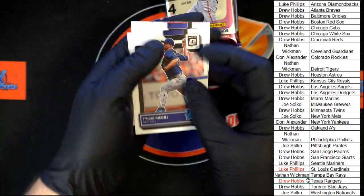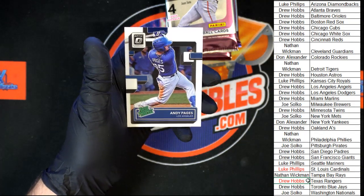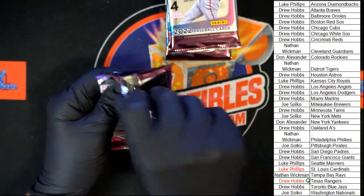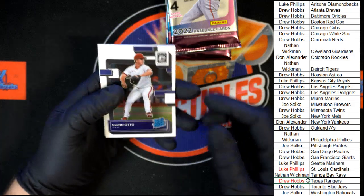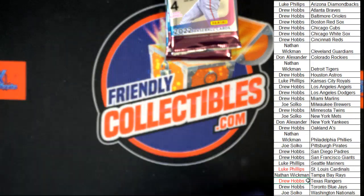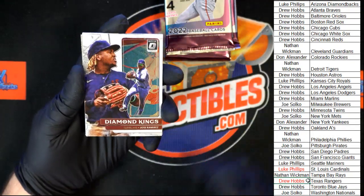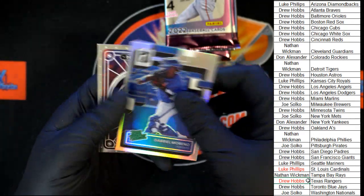McGill Rated Rookie, Colton Welker Rated Rookie, DeVall Rated Rookie, and Pages Rated Prospect. We got Glenn Otto for Texas, Jose Abreu — that one hurts to see today — Bogaerts for Boston, Garrett Cole Lights Out — yeah, that one stings a little bit. Diamond Kings Jose Ramirez, Jake Myers Rated Rookie, Rated Prospect Moreno for Toronto, and Tatis Mythical.